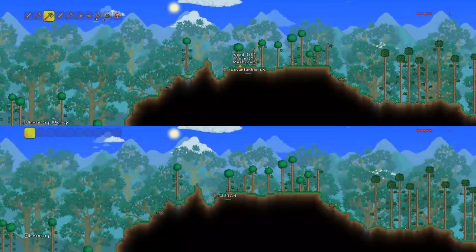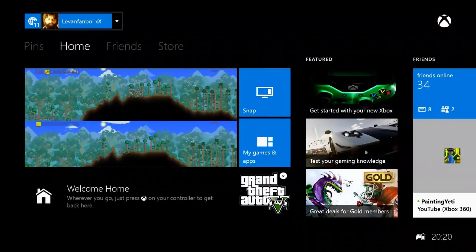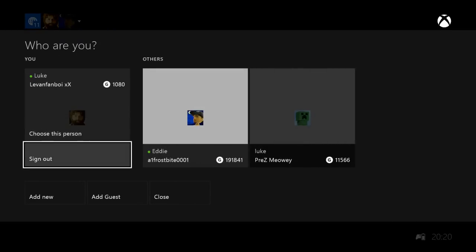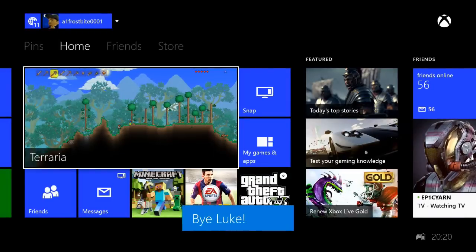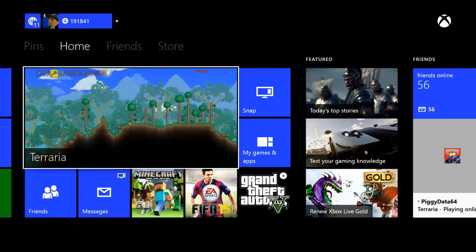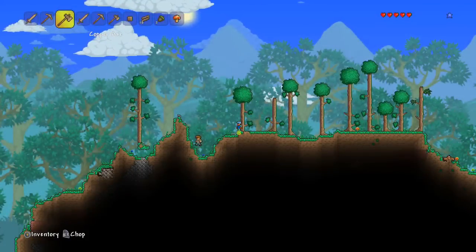Now that you've thrown everything back over to your first character, press the middle button to bring up the home screen. Click on your account and it'll say 'who are you' — what you want to do is click sign out. Remember, this has to be an actual account, not a guest. Then with your first account just go back into the game — you can see you've got all your stuff there.